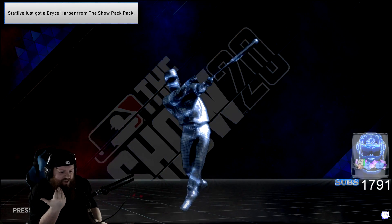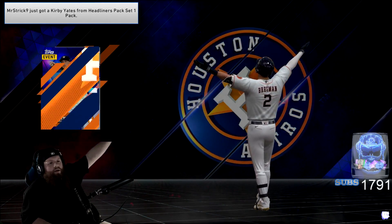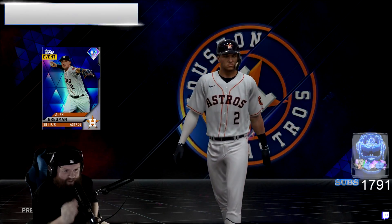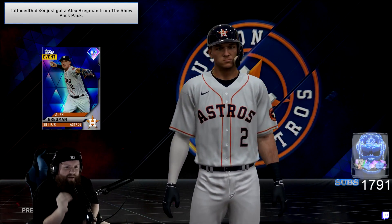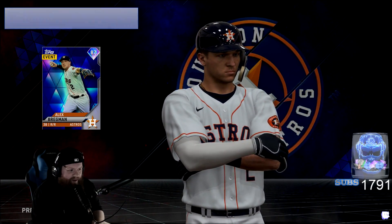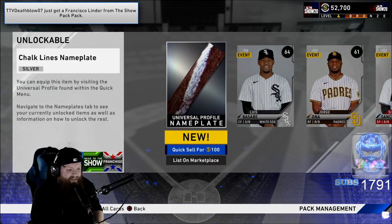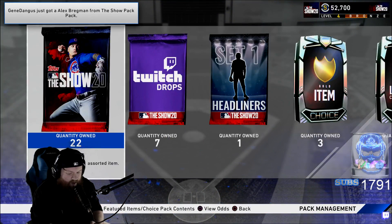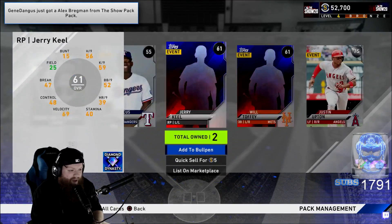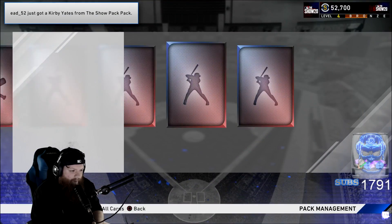This is dope. Bregman — bang bang! 87 overall Alex Bregman! Bro, that is the dopest pack animation I've ever seen. I love that. They did really nice on that. I need to pull more diamonds now because that was freaking awesome. 22 packs left — that was a cool pack animation, I'm a big fan of that.